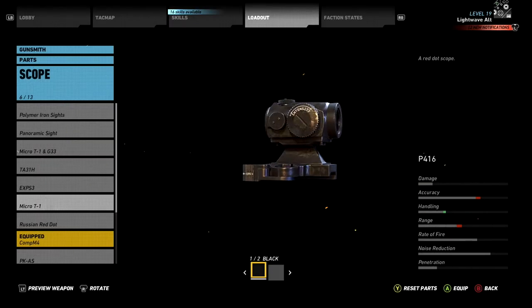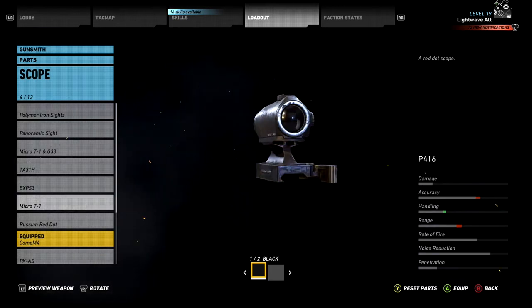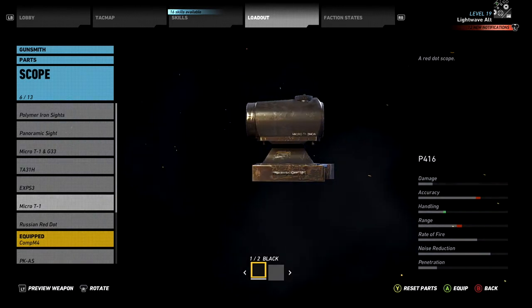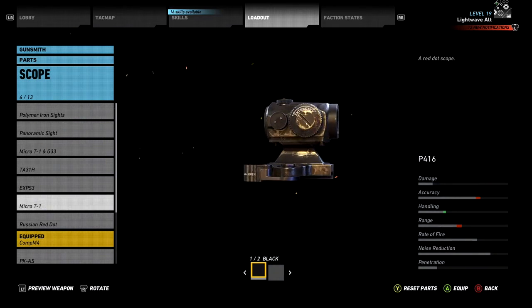Hi everyone, I'm LightwaveAI. This is a quick tip video for Ghost Recon Wildlands. I'll have one of these for every weapon and weapon accessory you can collect in the game. Today I'm going to show you the location of the Micro T1, how to get it and a little about it. Let's jump in.